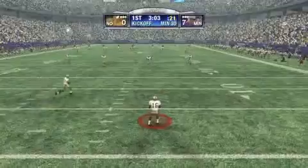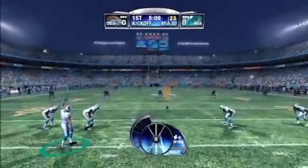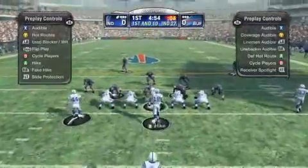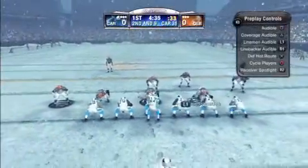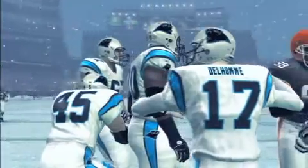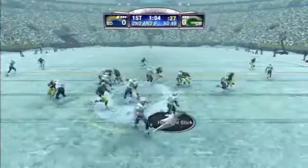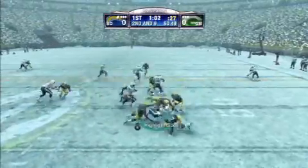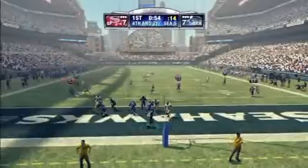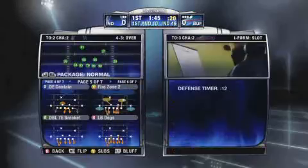The visuals in Madden NFL 09 are one part of the game that is undeniably better. The lighting, in particular, has really been improved. There's a huge difference in the look of the game depending on the time of day, the stadium, and the weather involved. Snowy fields look especially convincing, and the grass looks much more varied and realistic from stadium to stadium. Models also look great, with some players like Randy Moss identifiable from 50 yards away. The variety of animation is absolutely incredible, and game after game you'll see new ways for players to run, hit, or catch. Both the PS3 and 360 versions run well when the ball is in play, but there are still some stutters here and there when breaking the huddle.